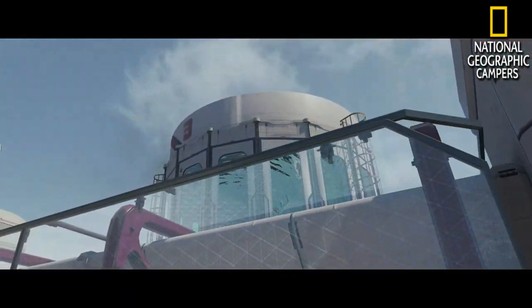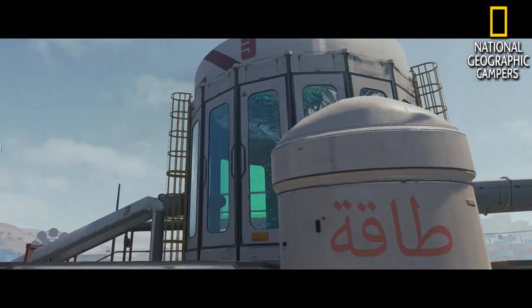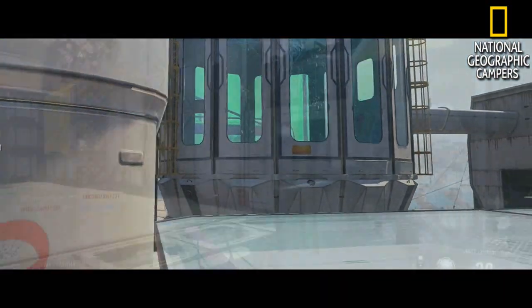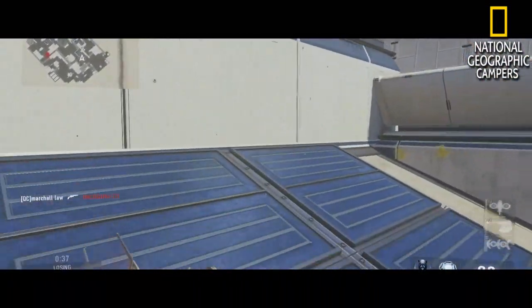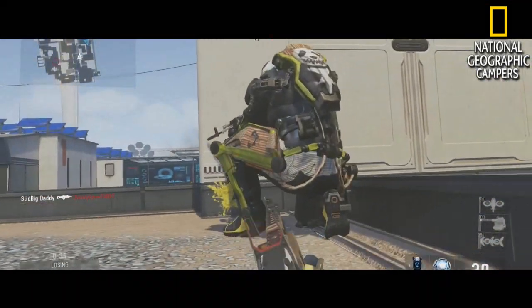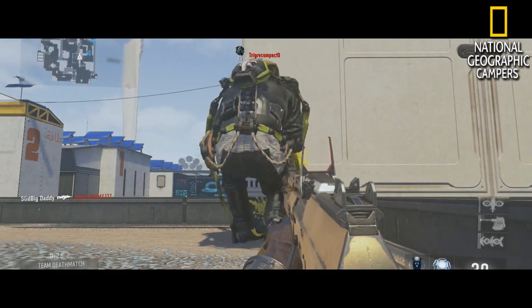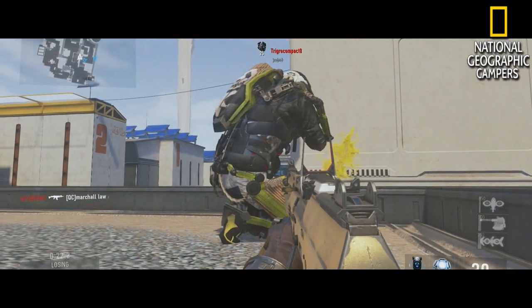We now return to National Geographic Campers, where the owners of this facility have requested us to come and have a look at some apparent rare sightings of the Monkey XO Camper. Now as you can see, we have found one on top of this roof already within two minutes of searching, and we need to take this one out as he has asked us to do.